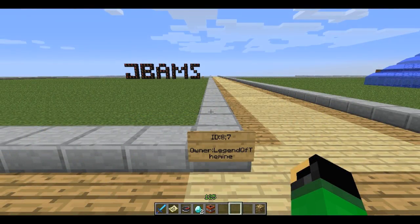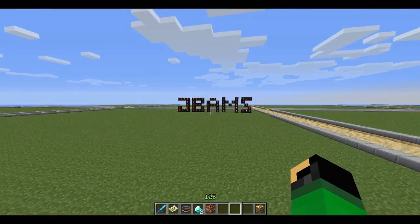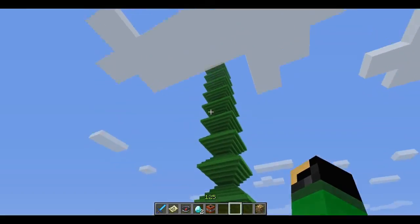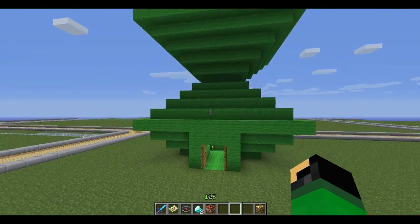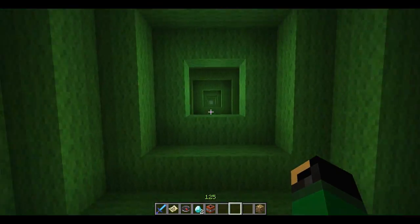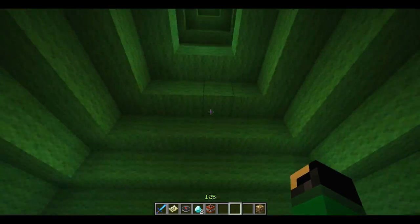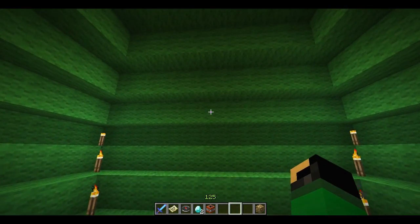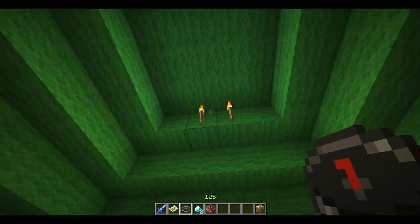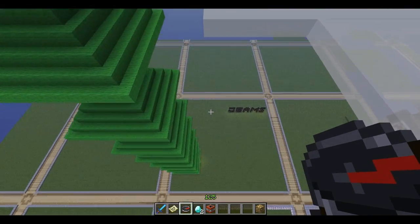Here we have the plot of Legend of the Mine. Hey look, it's my name — there's a sign. 'Created by Legend of the Mine.' And look at this building — whoa! That must have taken a little while. Let's check it out, see if there's anything inside. We can go all the way up and see if they have anything on all these floors. Just your typical awesome tower in the sky — goes all the way above the clouds. Awesome plot. On to the next one.